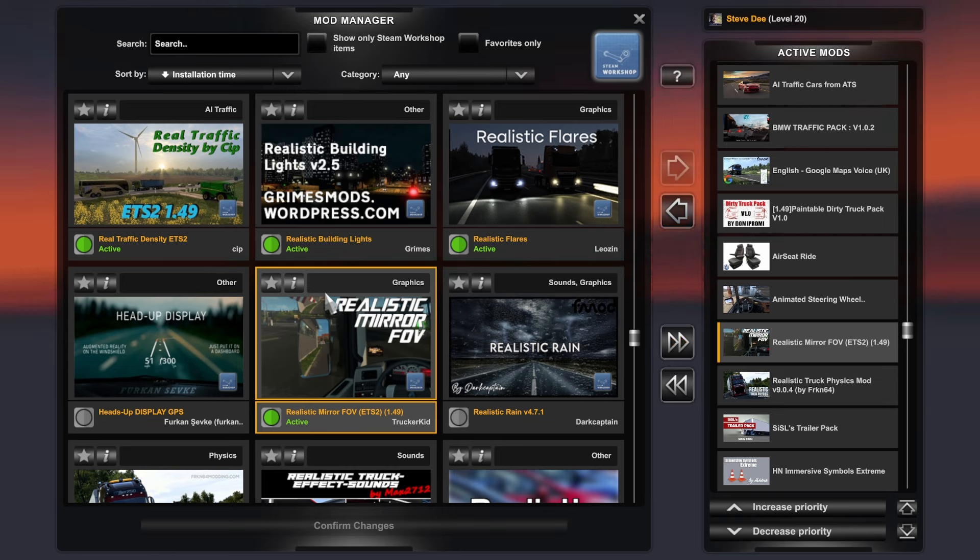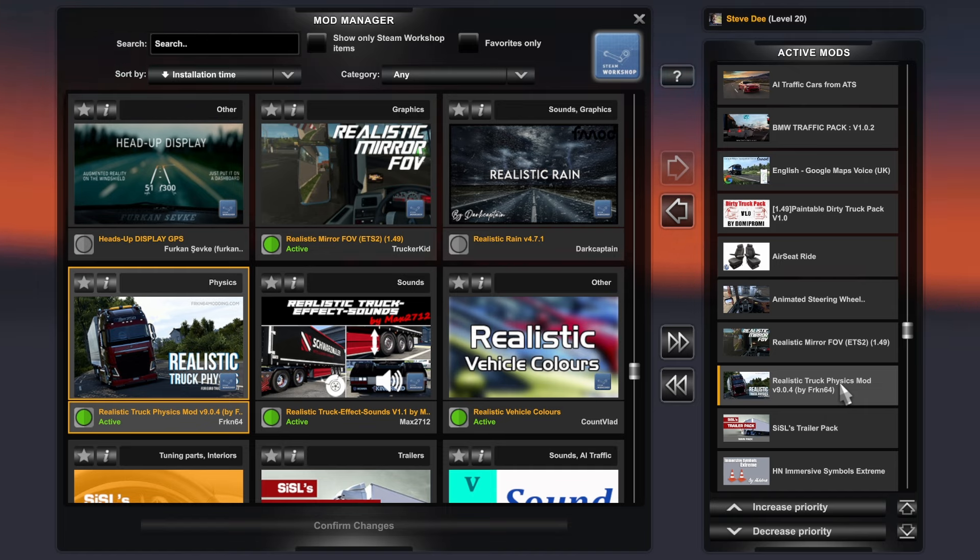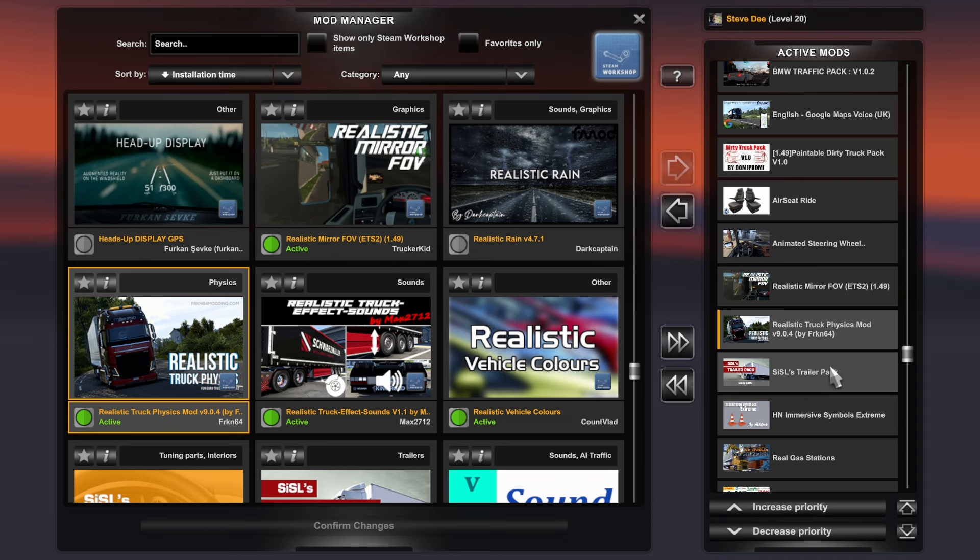Realistic Mirror FOV — FOV stands for field of view — basically makes the shape of the mirror a little bit more realistic. Mirrors generally are convex, which gives you a wider field of view, and this makes it a little bit more realistic than what the vanilla game offers. Realistic Truck Physics Mod is another old one I've had for over a year — it just makes the trucks' physics and the way they move on the road a little bit more realistic.